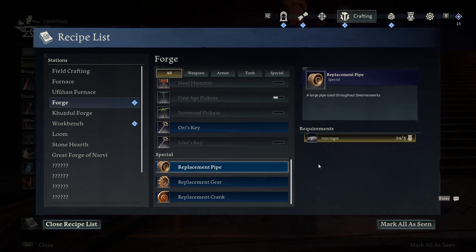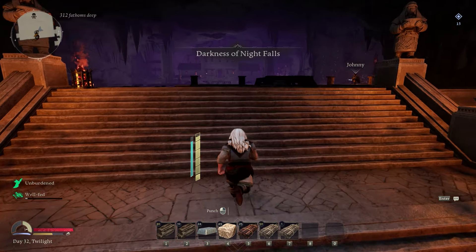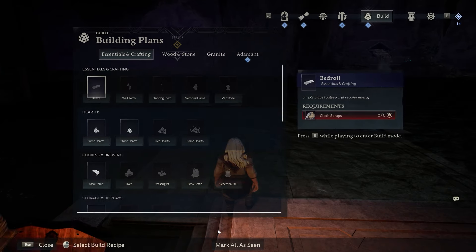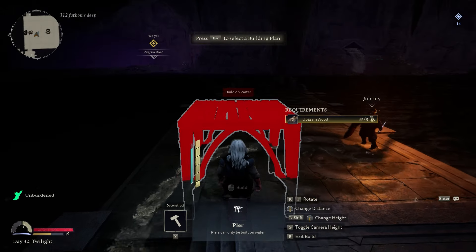Make sure you bring the stuff for a hearth, the furnace, and the three replacement pipes. I don't recommend coming fully stocked with gear because we've died several times doing this — it is a bit of a buggy encounter. Just bring what you can afford to lose; don't bring a stack of black diamonds or anything crazy like that.